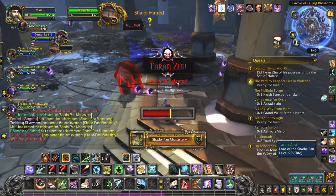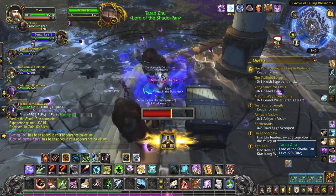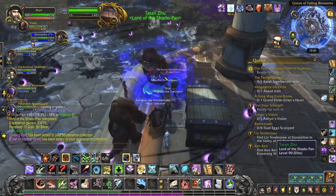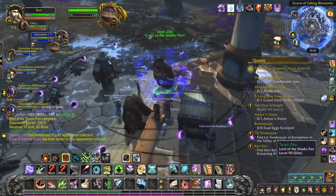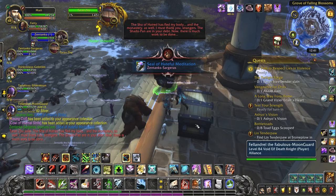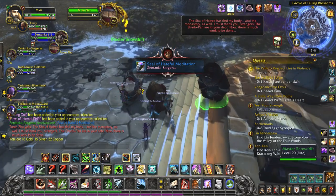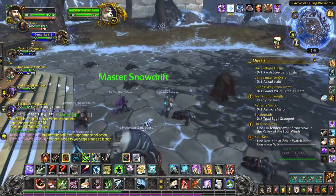All right, we got them. Turn in one to Taran Zhu and get your loot, then turn in the other one to Master Snowdrift. And that, guys, was the Shadowpan Monastery.